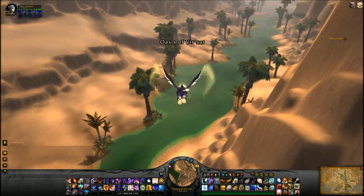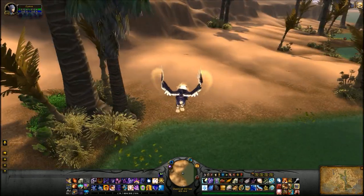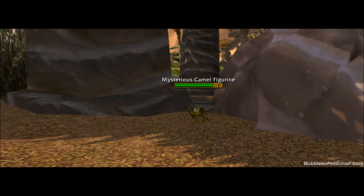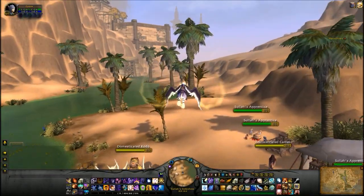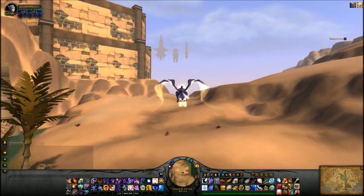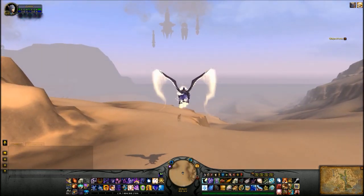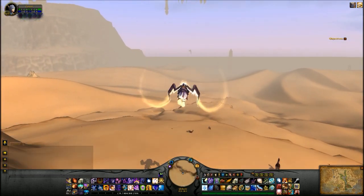As we fly down to this oasis there should be one down in these bushes, one by this huge rock — that was actually one of the very first ones I found back in 2012. Since Uldum is a pretty wide zone, you'll find they're pretty spread out, but in some areas you may get maybe five or six locations just in one small area.